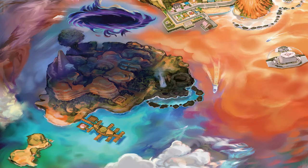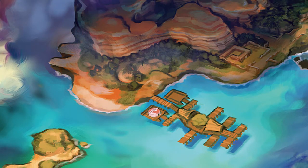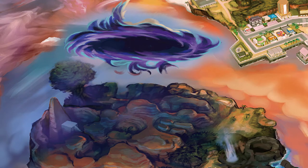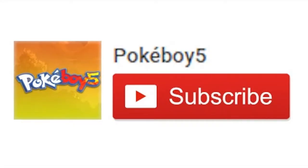Poni Island has the least changes so far. It loses a rock formation at the south but gets one in the east, and there's an ultra wormhole above the island putting the whole island under a shadow.